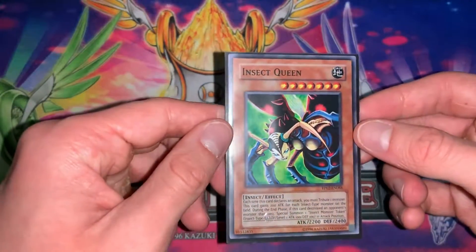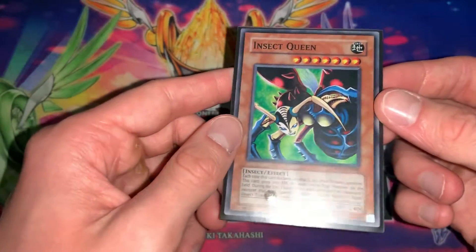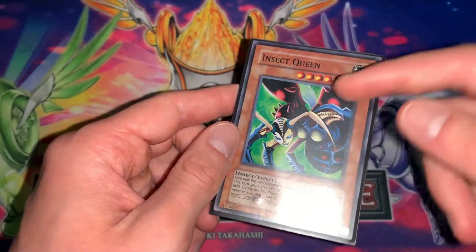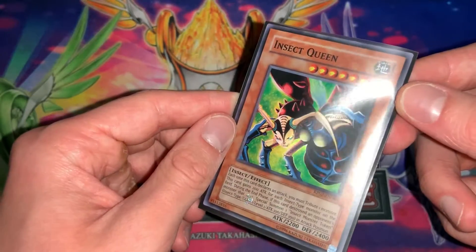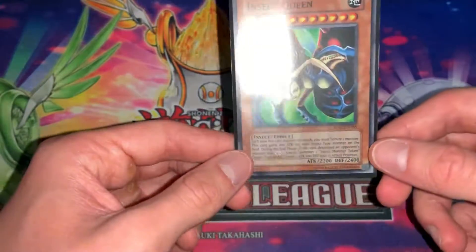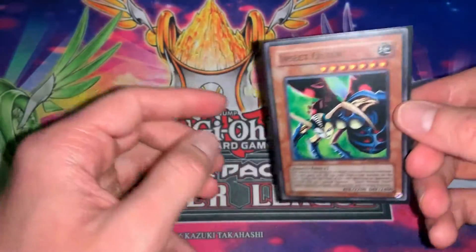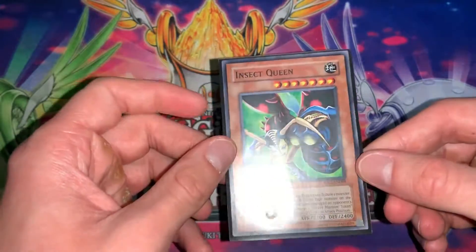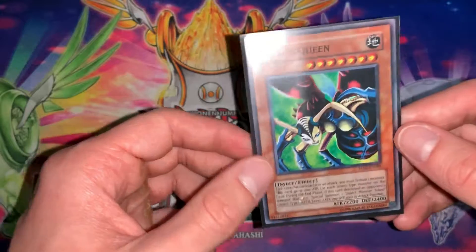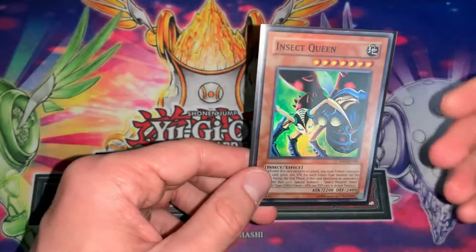Next rarity is a Super Rare. As you can tell, this Insect Queen from Retro Pack 2 — the picture itself is actually shiny. You can get the light at the right angle and see it. It is very nice, probably one of the best rarities — better than Common and just Rare obviously. There aren't very many variations of Super Rare; this is the only one.